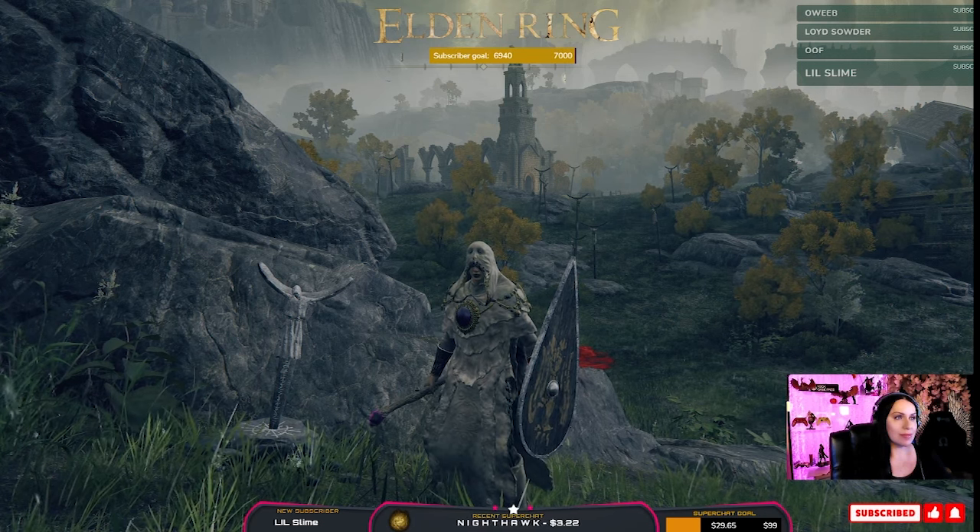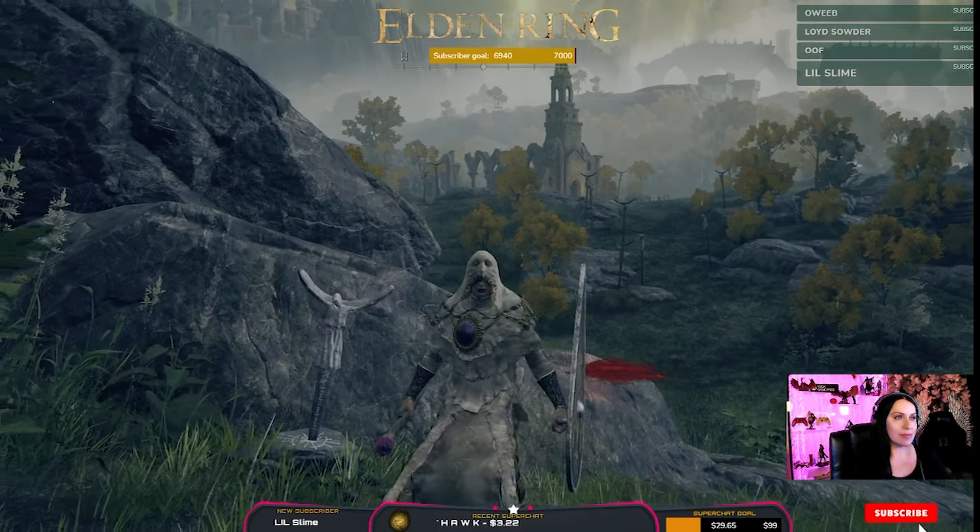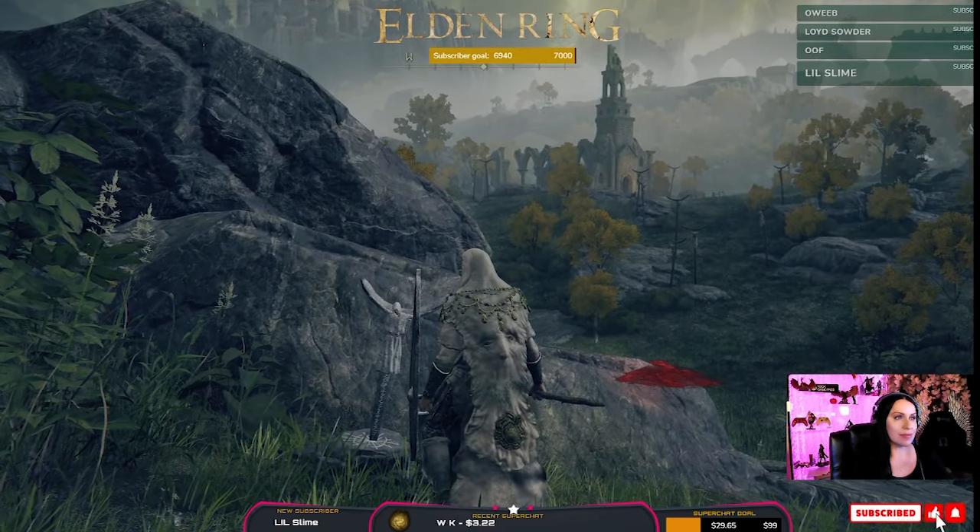It sends a beacon out saying, 'I'm here to help. I don't care where I'm going.' So we do have to activate those pools to go to those locations.